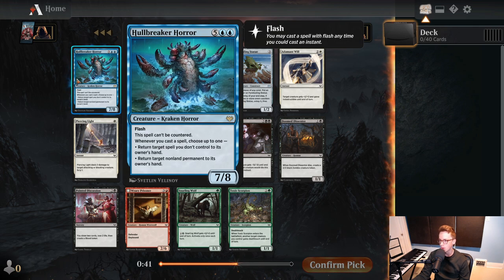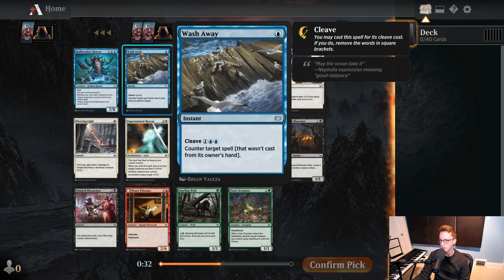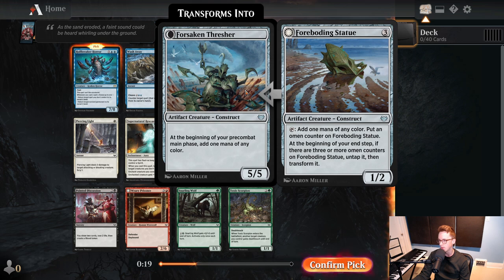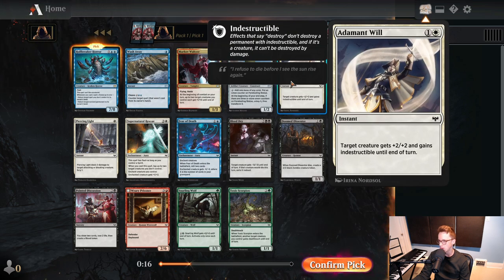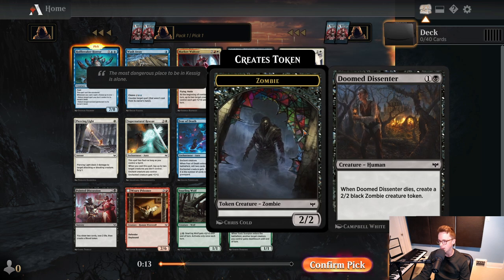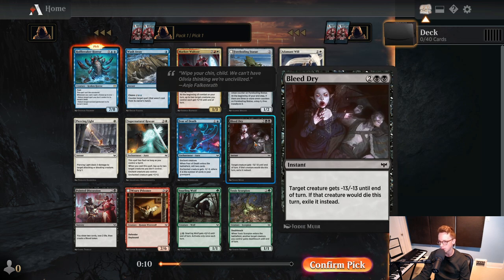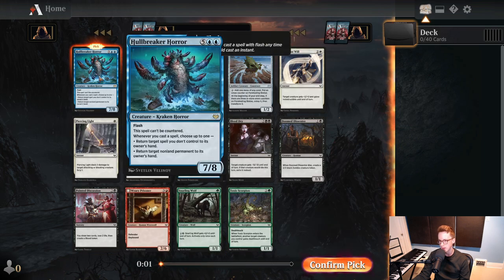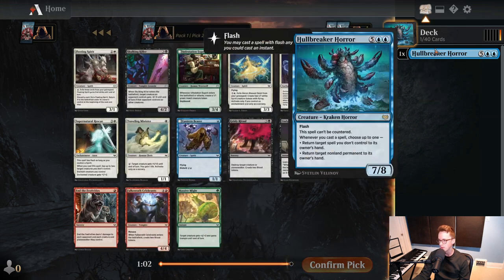We open Hullbreaker Horror here — seven mana, flash, can't be countered, so you get to eat something in combat. Whenever you cast a spell, you bounce something — bounce a spell or permanent. That seems really good. Markov Waltzer has been good, red-white aggro is a good deck. Forboding Statue has not been very good, it's been pretty slow. Bleed Dry is premium removal and would be the second pick in this pack. The rest of these cards are pretty medium. So we're going to take Hullbreaker Horror.